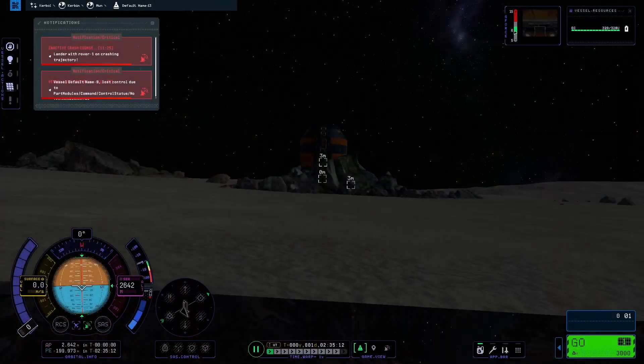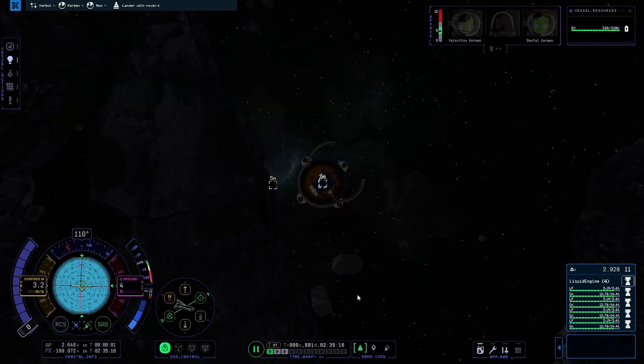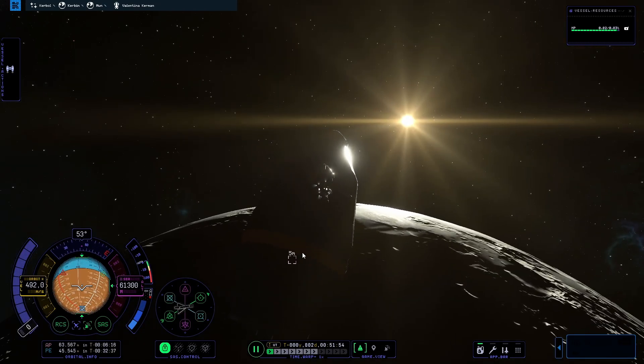Returning to the game I realized that it hadn't saved. Great! So we are on the Mun again. This time leaving only one Kerbal as I couldn't be bothered with lining them up and everything. Ok so I did it all again — did the rendezvous with the Kakatu, got the lander trying to board.